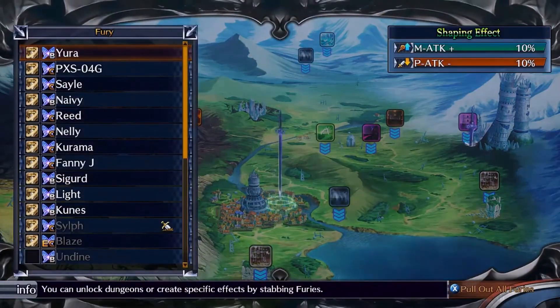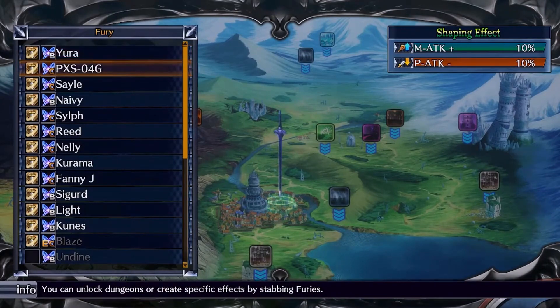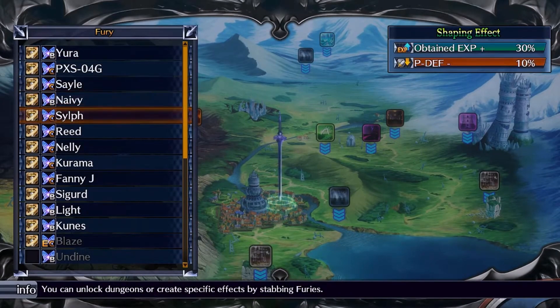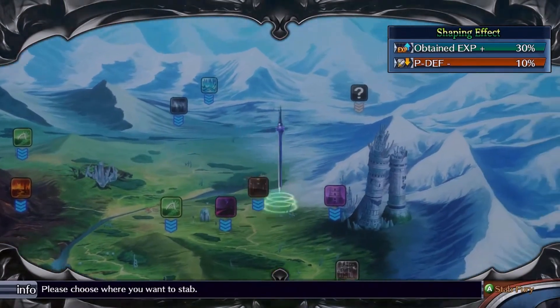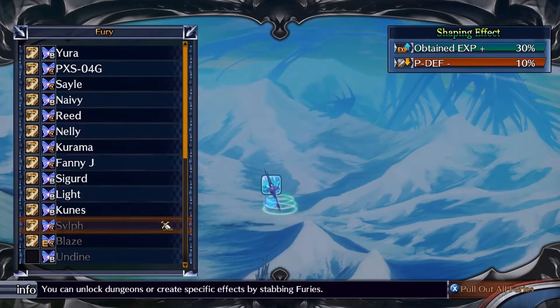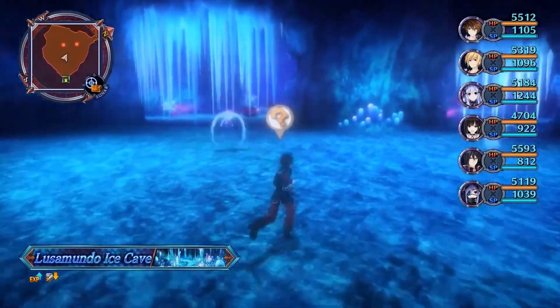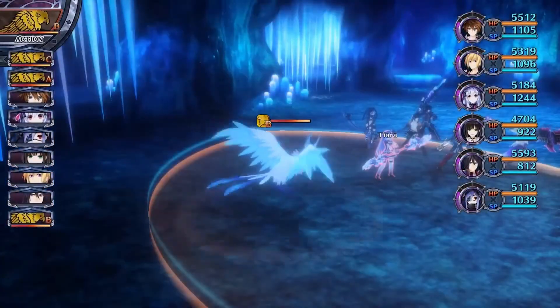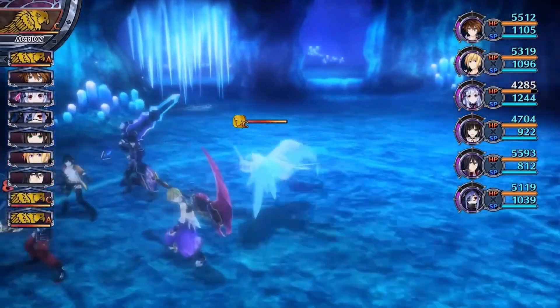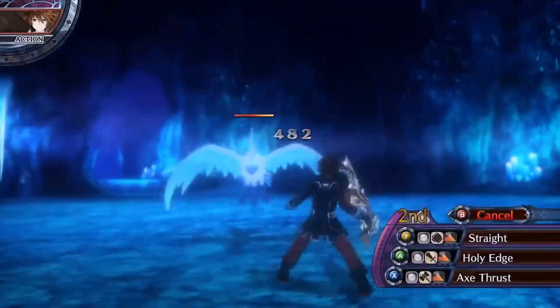You'll spend most of your time navigating the dungeons and fighting enemies. To open up new regions, you'll have to stab a fury into the ground. This not only unlocks the area for you to travel in, but also imbues the region with the positive and negative attributes of the fairy inside — this is called world shaping. For example, you may get a 10% boost to your experience, but physical attack damage will drop by 10%. Clever use of world shaping can really help when you need to grind for experience or gold.